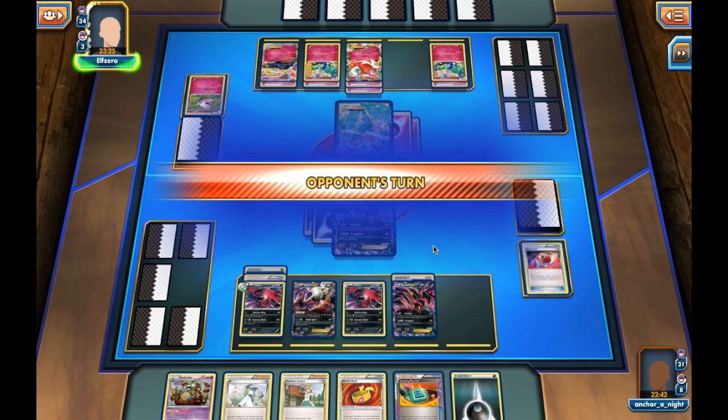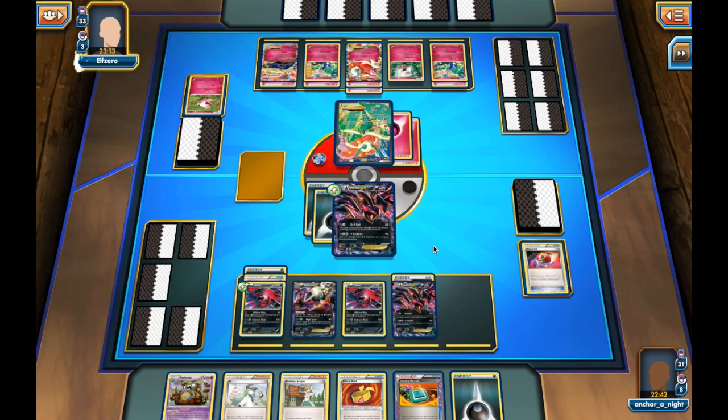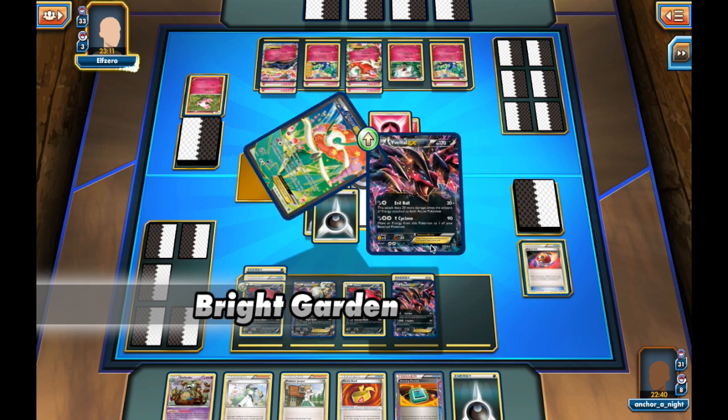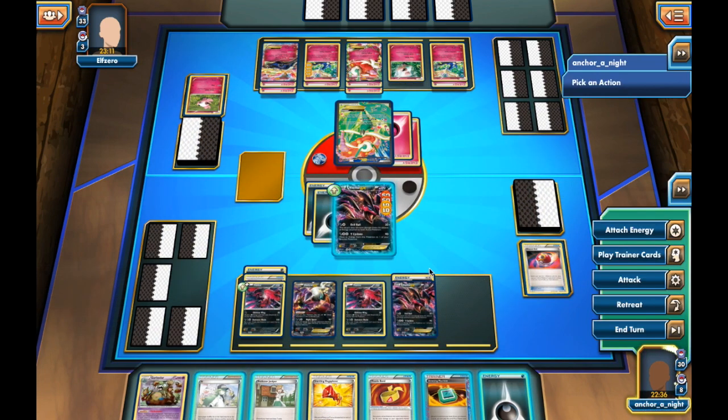My opponent is going to send up a Flowgrass EX. He can do 100 damage here, and he benches another Spritzy, so that brings it up to 120. He will attach another Fairy energy onto Xerneas and hit me for 120.